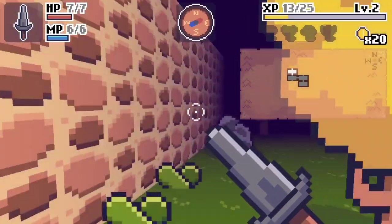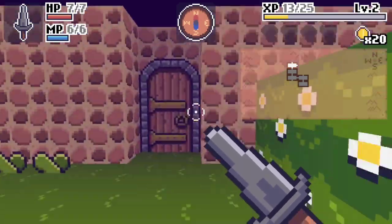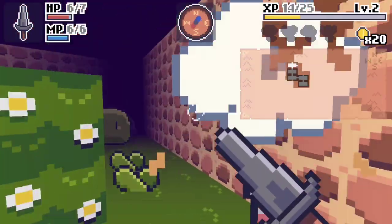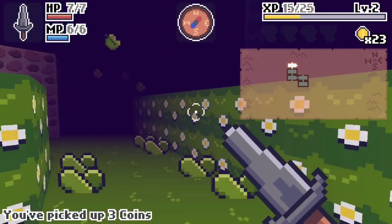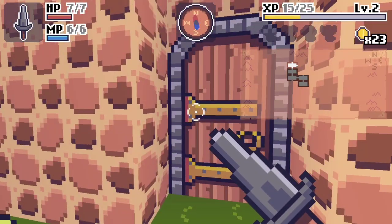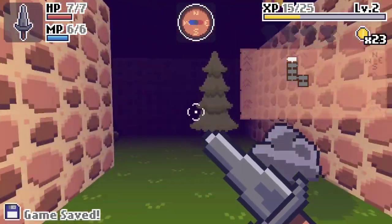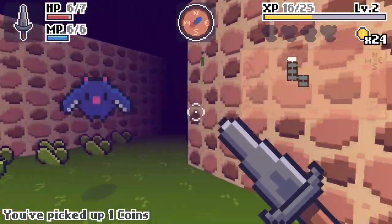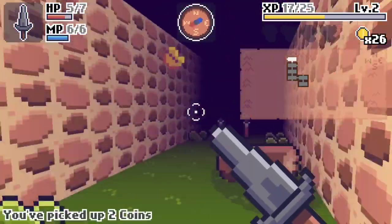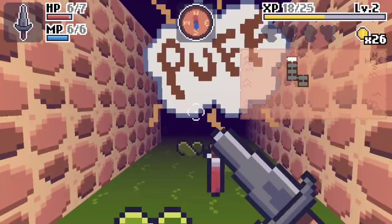Another thing I don't really care for is the orientation of the map — it doesn't center. So if you come into an area and try to get to a particular room, you have to do a lot of backtracking. You'll go through a room only to feel like you're going the right way, but you're not — you go in the completely opposite direction because you're going to the wrong door.